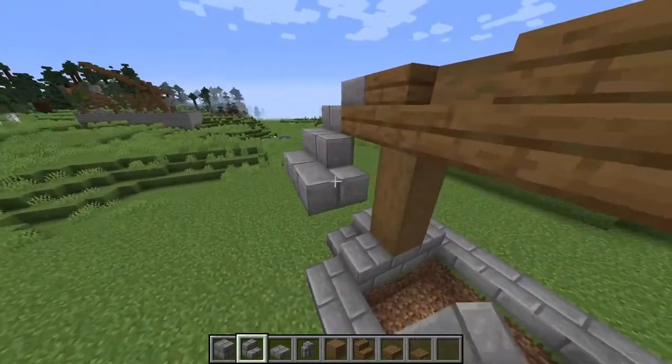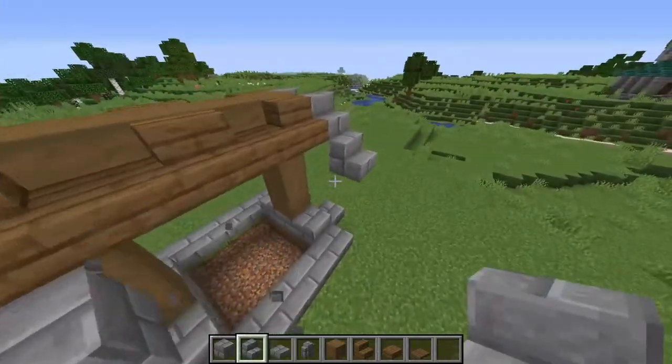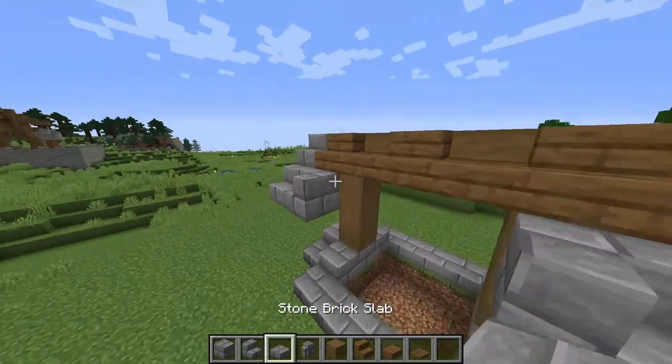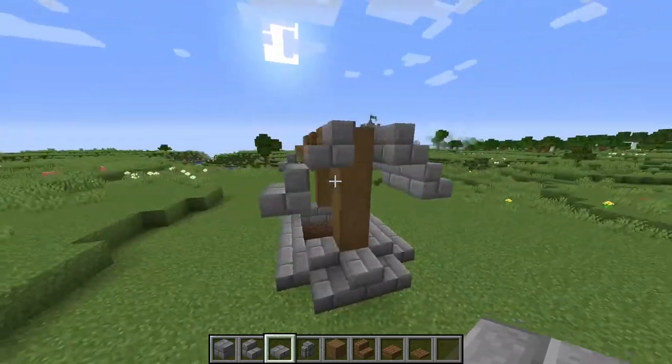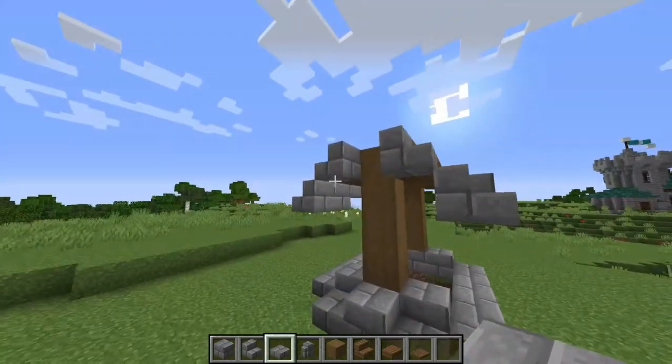Place another temporary block right here, place a stair facing this way, break that away, and go on to the other side so they are like that. Then take some stone brick slabs and join them along in the middle, and repeat that on the other side. It's taking shape now.